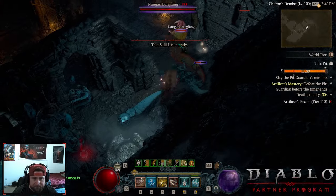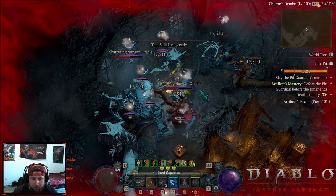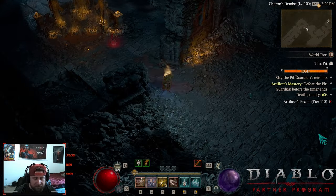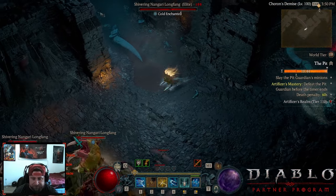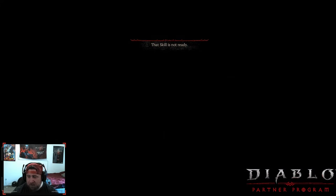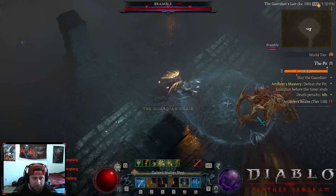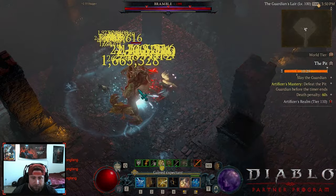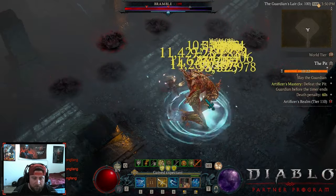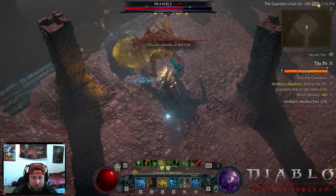Kill all the big stuff. There we go — oh, all the poison, I was super stunned. That's okay, doesn't count, and my gear is almost broken. Let's go kill the boss. God Slayer could be an option — nope, sorry, Bramble.